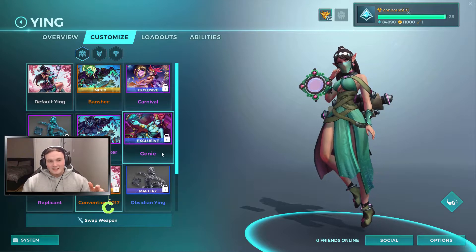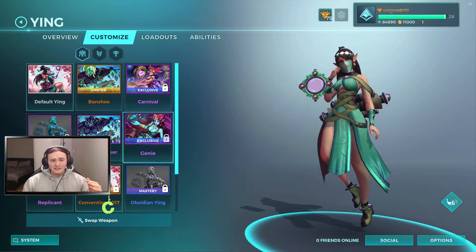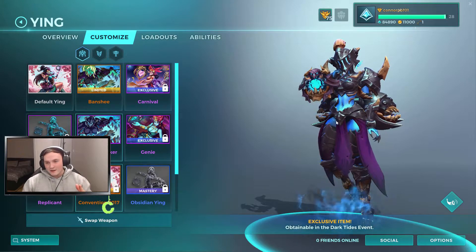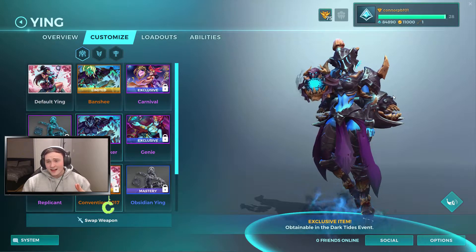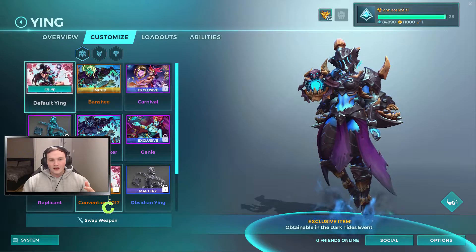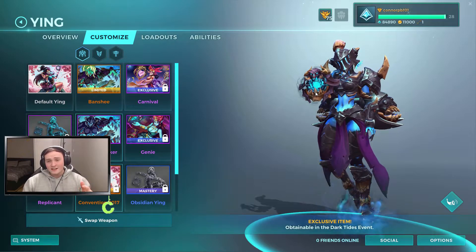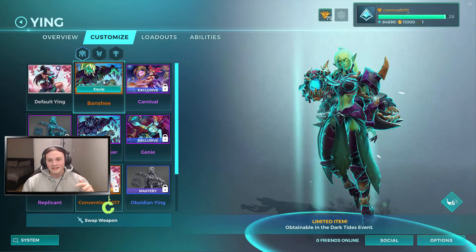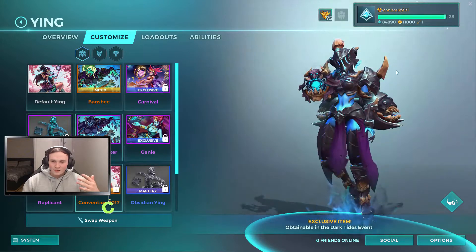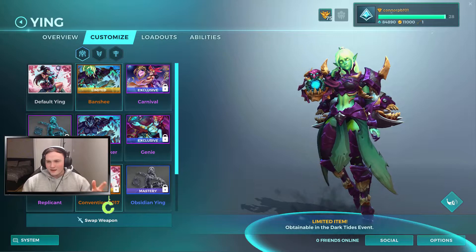The next skin I'm pretty hyped for is actually the Ying skin. Ying as a character is pretty sick — a pretty good healer, and I find she's a bit underplayed, maybe underrated. The new skin she's got is the Deathspeaker skin, and it's a completely different character — she's got that little spectral body going on, all that armour, and a thing hanging on her back. The new mirror weapon looks absolutely amazing, like a portal. It looks like it could actually do some damage. The Banshee colour variant is okay — it's got more of a Casper theme, but I just like the original Deathspeaker style better. The green and purple just don't contrast well for me.